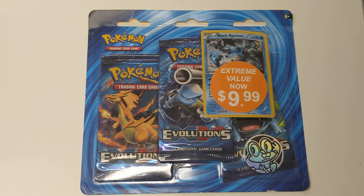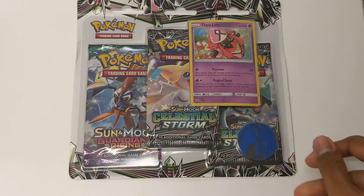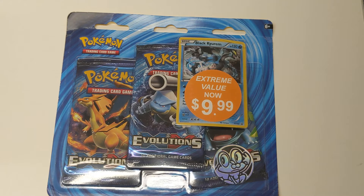Now remember, as I mentioned in my update video, these are old packs. I got these last year, or sometime early — like January, February, something like that — which would explain why the XY Evolution packs are extremely cheap. I have this right here, a combination of Solesta Storm and Guardian Rising. So what I was interested in opening were the Evolution packs, and so we shall do so.